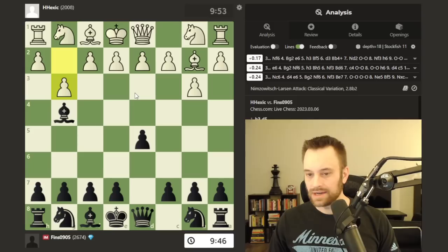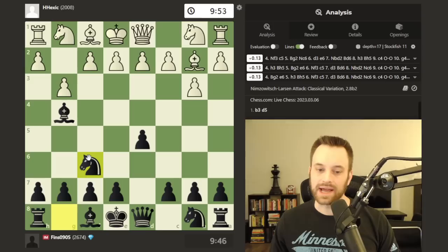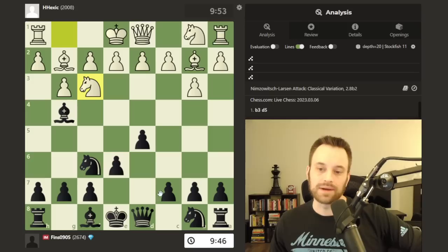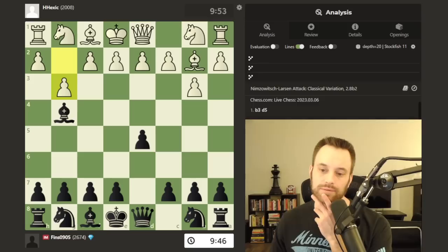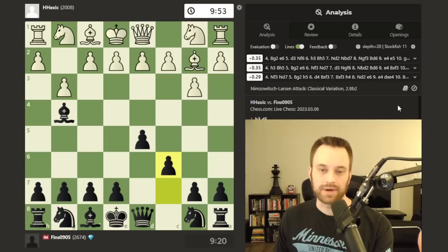G3 is interesting — going for the double fianchetto. I do think c6 makes a lot of sense there. Maybe I could play something like knight f6, e6, c5 — that probably is also fine. In fact, the more I think about it, it's probably justified because it's less likely white is going to break open the queen side with queen b3. Maybe that's a little more ambitious than what I did, but I play c6.